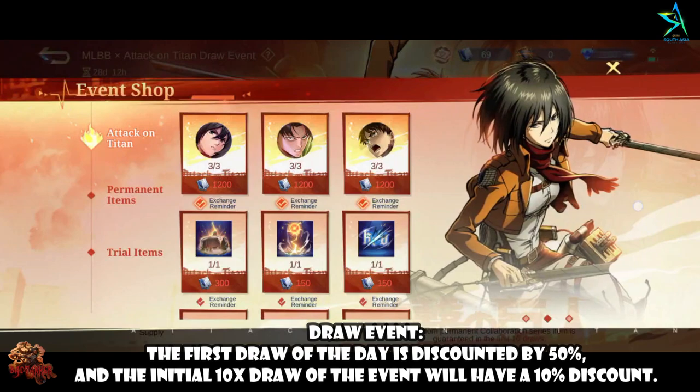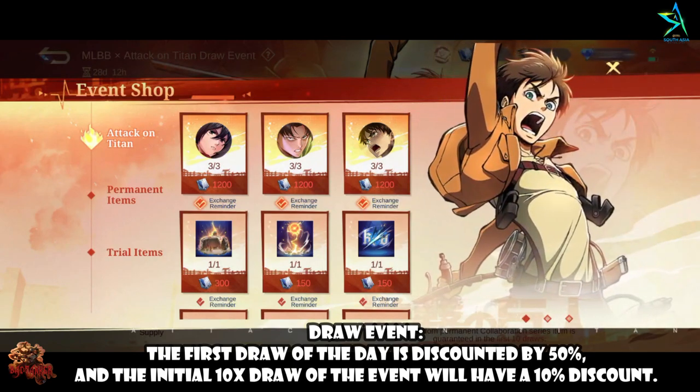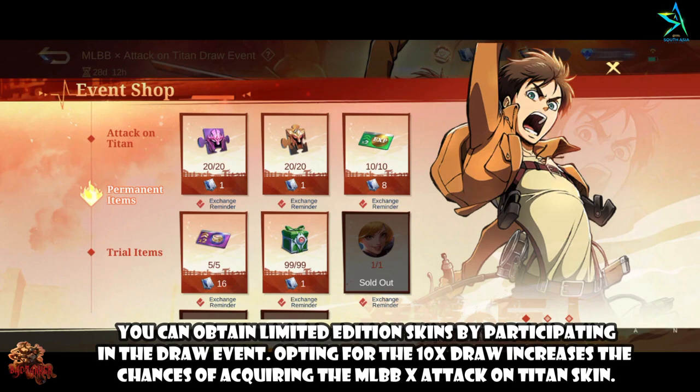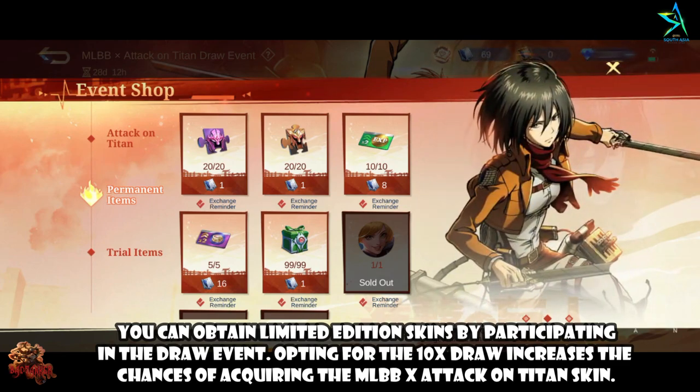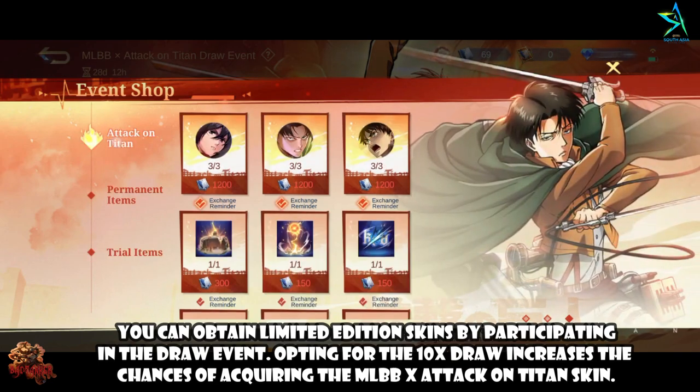Draw Event: The first draw of the day is discounted by 50%, and the initial 10x draw of the event will have a 10% discount. Players can obtain limited edition skins by participating in the draw event. Opting for the 10x draw increases the chances of acquiring the MLBB x Attack on Titan skin.